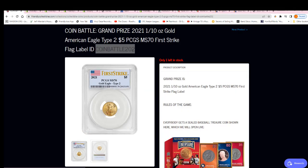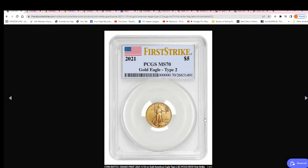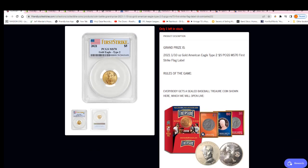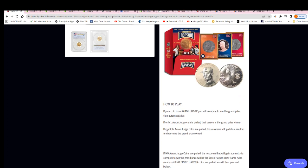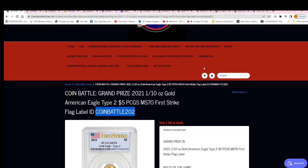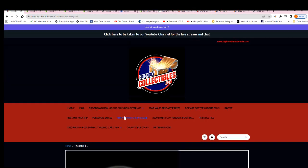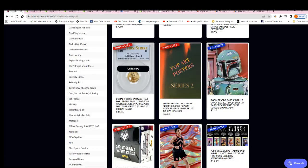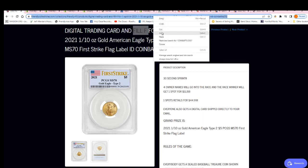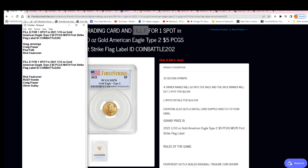Somebody's gonna win their way into this break, and there's ten total spots. There are some interesting rules to the break — we'll look at the rules later. Right now let's just see who gets in. You can actually win your way in; the last spot here is up for grabs. That is the last spot right there. Now it's time for our race.